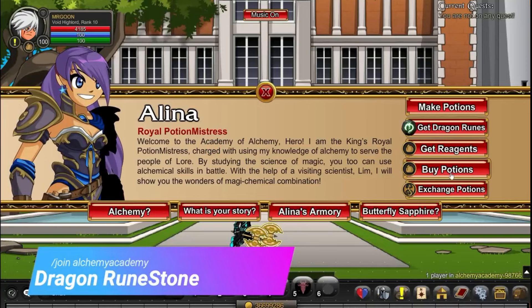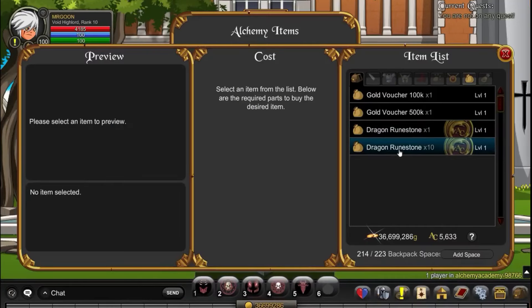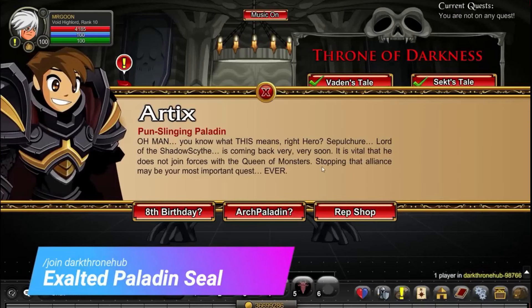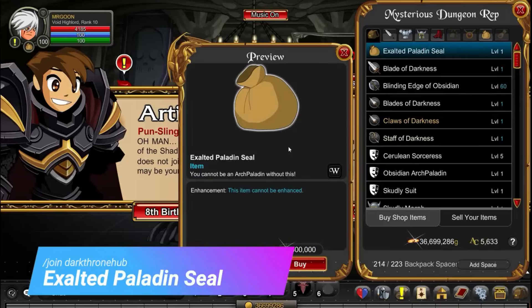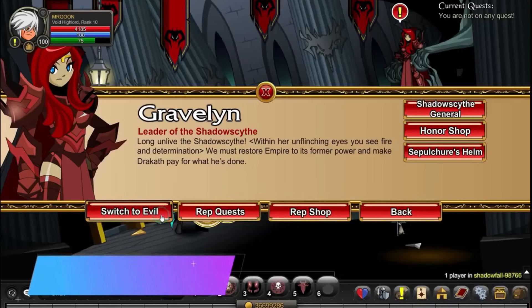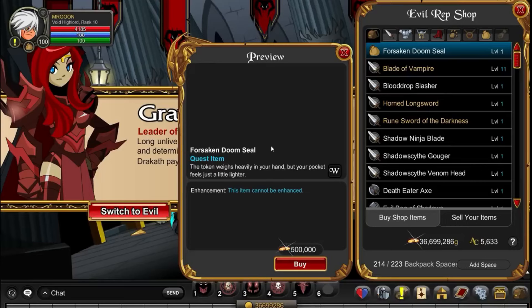You want to /join Alchemy Academy, where you can get the Dragon Runestone — nowadays there is just a gold merge shop to go through. Then move on to /join Dark Throne Hub, go to the rep shop and you can get your Exalted Paladin Seal. Next up, /join Shadow Fall and you can get your Forsaken Doom Seal from the evil rep shop.